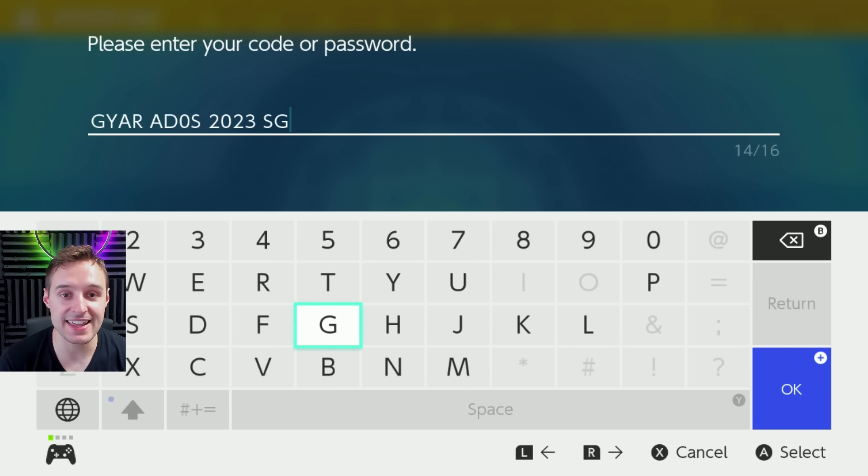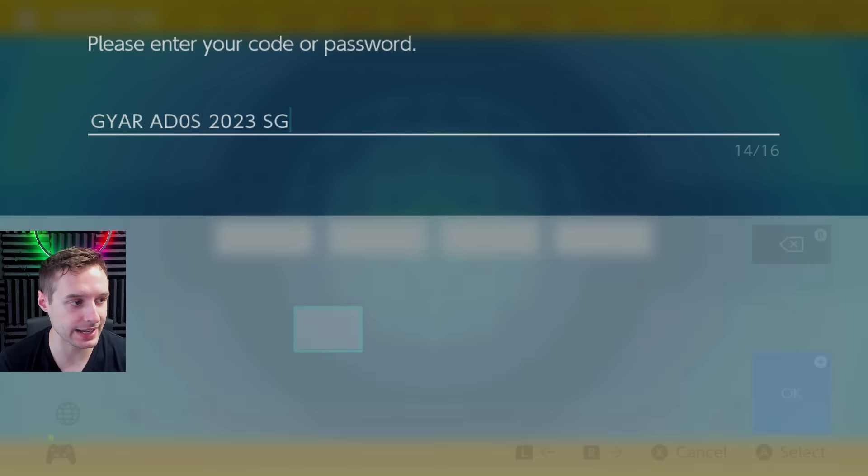We're going to put in the code and password. It's Gyarados2023sg. For anyone who needs a closer look at that code, I'll have it written in the description. You can't make mistakes with I's and O's because there are no I's and O's — you have to use ones and zeros. Pretty simple.